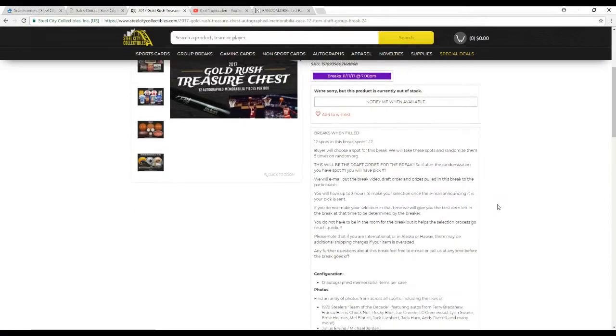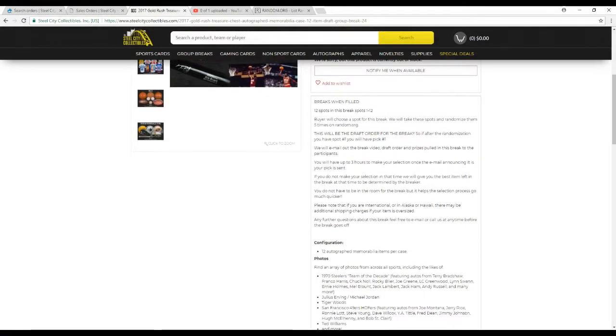Let's go over the rules real quick here. 12 spots in the break. Buyers choose their slot. We're going to take all the names and randomize them 5 times each on random.org. That will be the draft order for the break. So if you have spot one after the random, you'll get pick one and so on down the line.